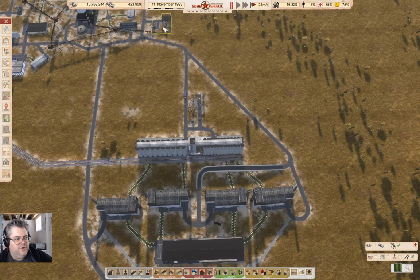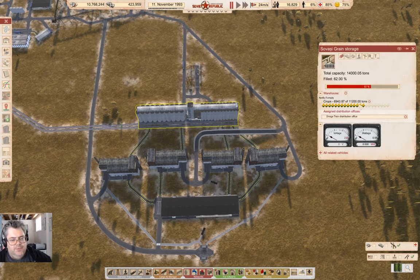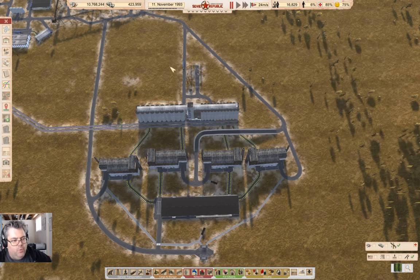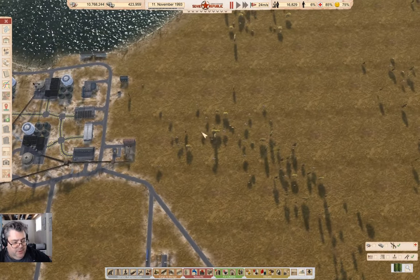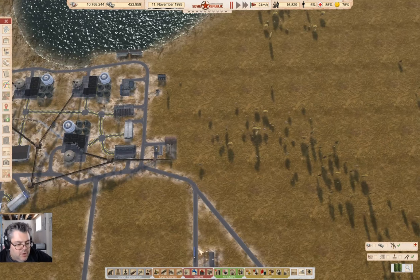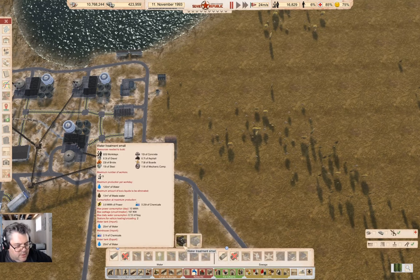Hey everyone, welcome back to Lucky Corners in Workers and Resources: Soviet Republic. Last time around I got this food factory operation built, and it has props accumulated here. But before I can bring this online I need water — I need to start doing some water treatment up here, so I can feed it in. We need 8.5 cubic meters of water daily at maximum consumption.